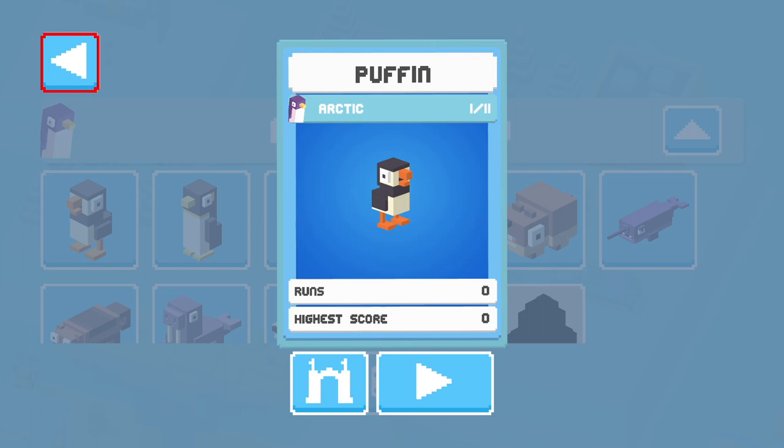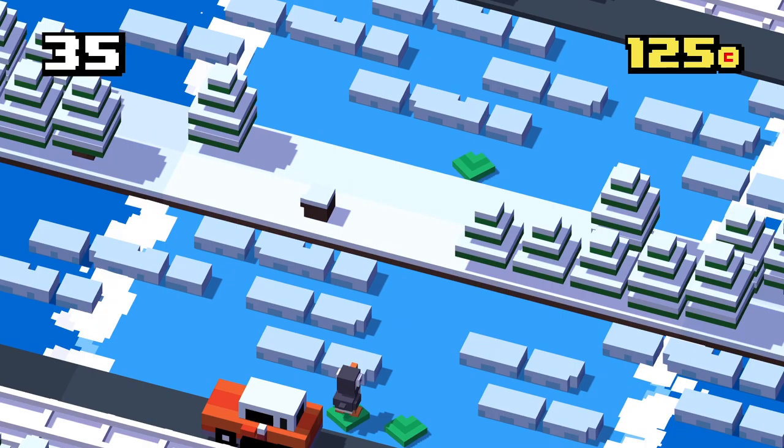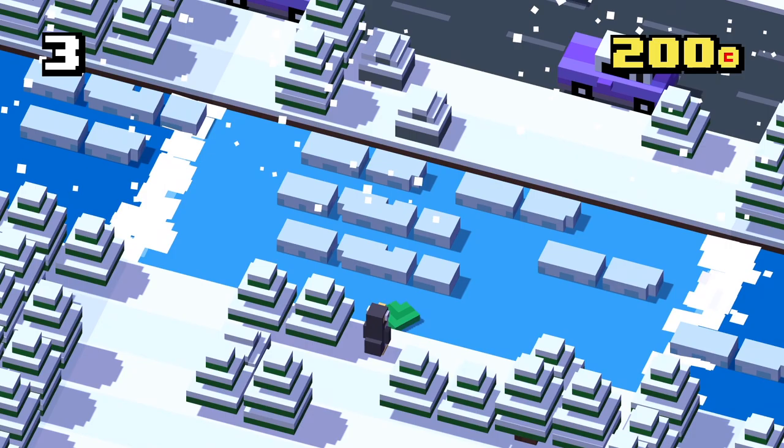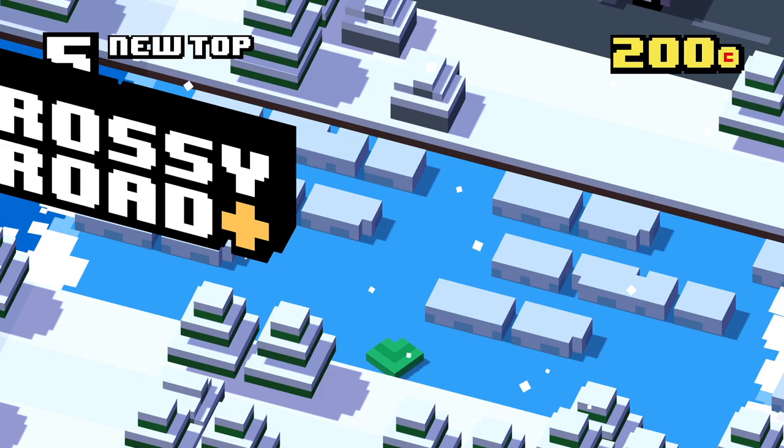The first character on the list is the Puffin. After throwing this bird in the water, I expect it to come back with fish. It's the same idea with the Penguin, who also dives under the water in search of food. Although, this one is called the Lost Penguin. I'm not exactly sure why — I think it might be a meme.